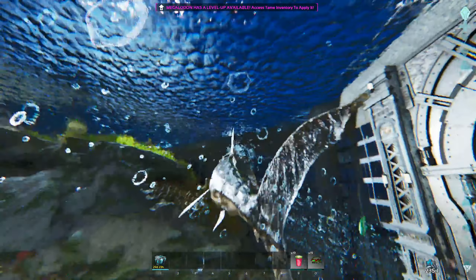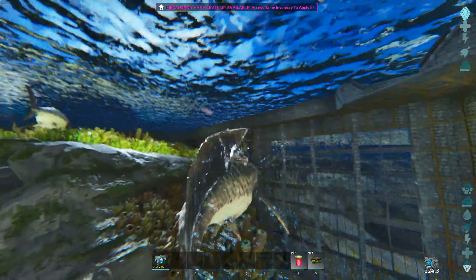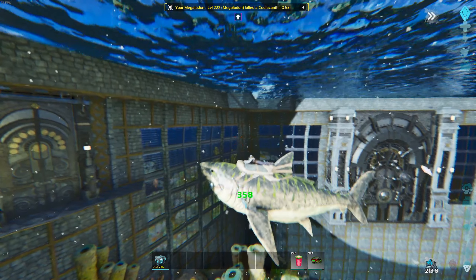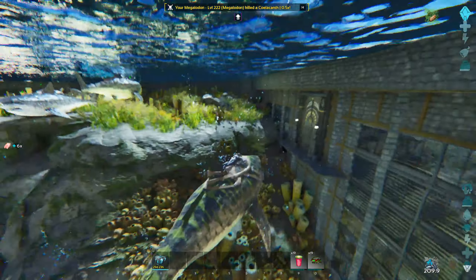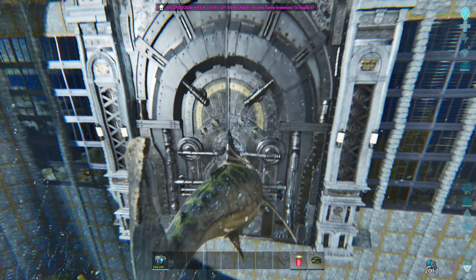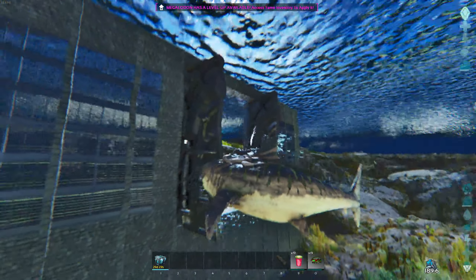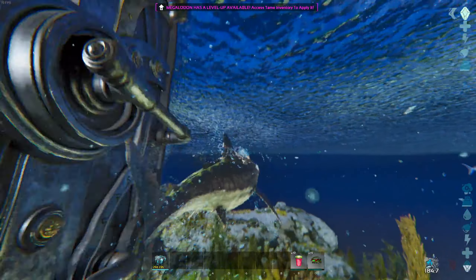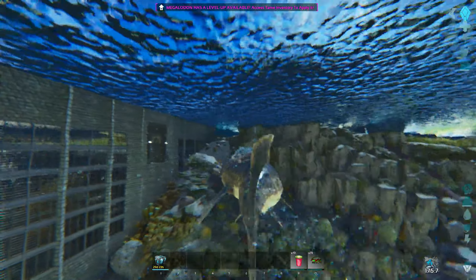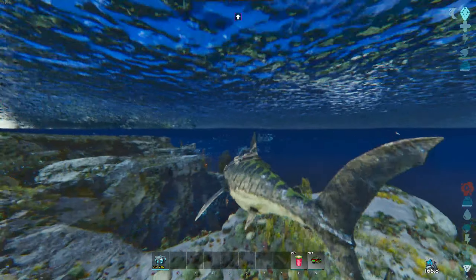Down here I've got a couple of dino gates. We've got the smaller one over there we can use for stuff, like if we're riding one of our frogs or a dolphin or something like that. And then we've got two behemoth gates for larger tames like these Megs. I don't think this fella would fit through this gate.